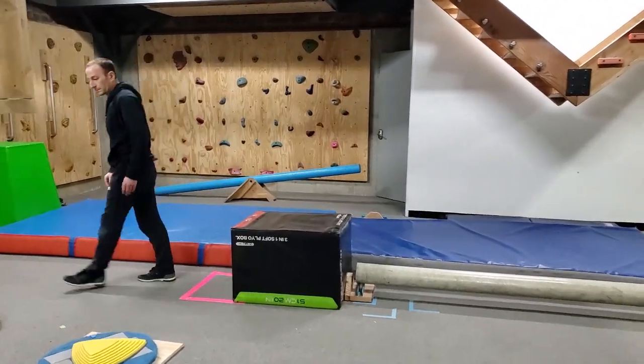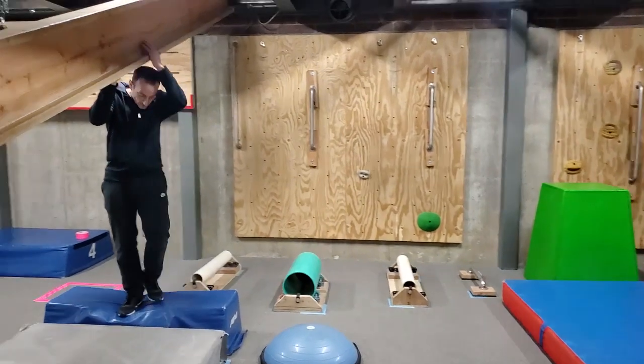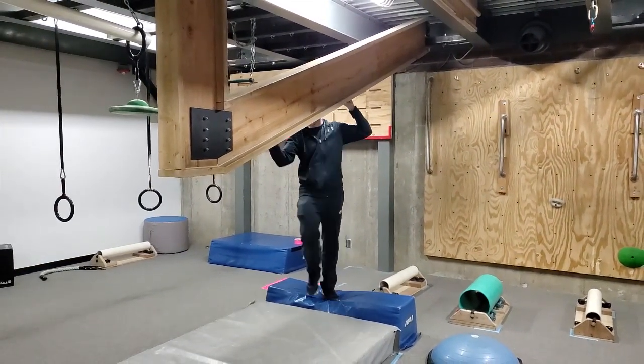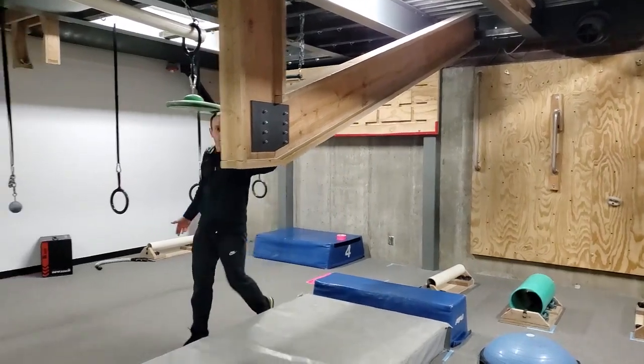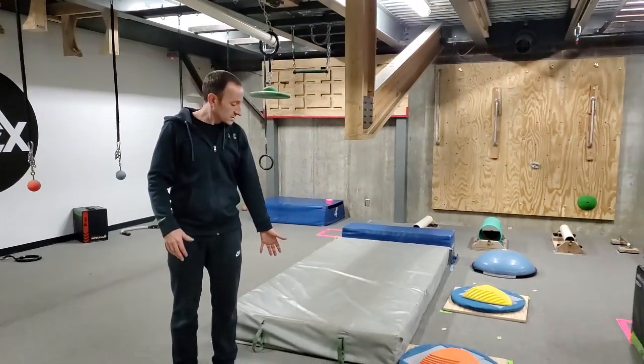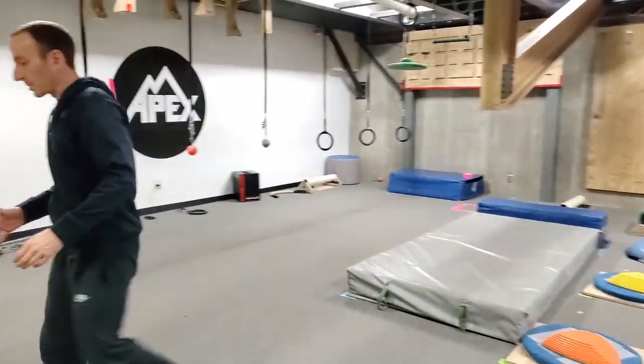Next up, you're going to the I-beam. You can just walk over. You're going to start on the blue pad — recommend facing the other way. Traverse the I-beam, push off the I-beam, clear the pad, just like last time. Make your way over to our black padded box.